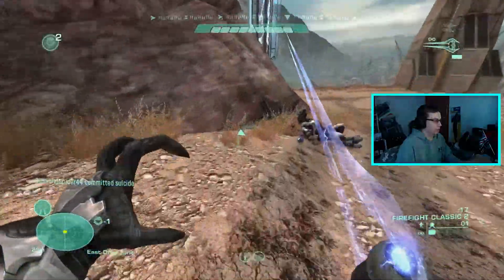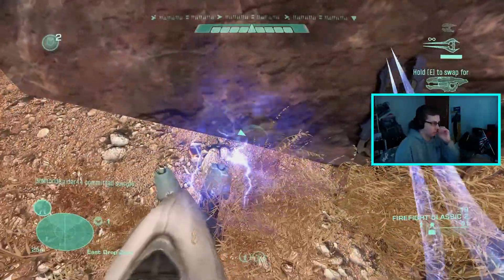We have to suicide twice for this to work. You've got to get the dual wield weapons. And then after you do that, you need to open up Assembly.